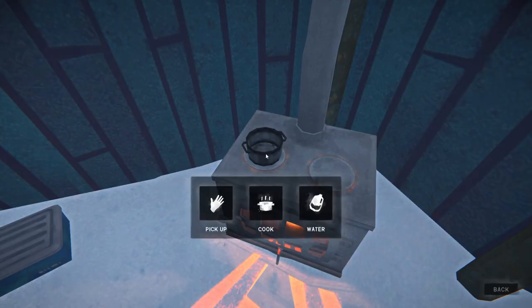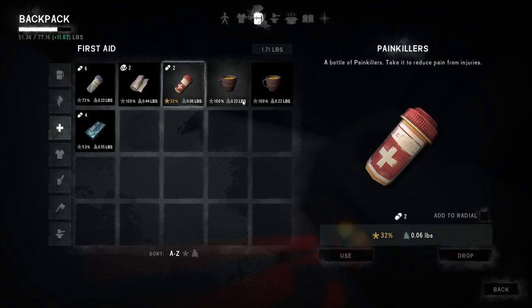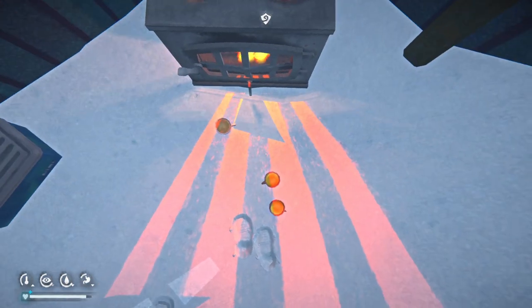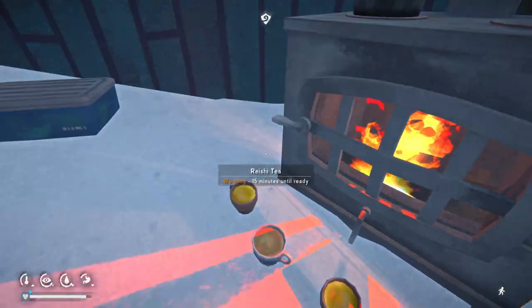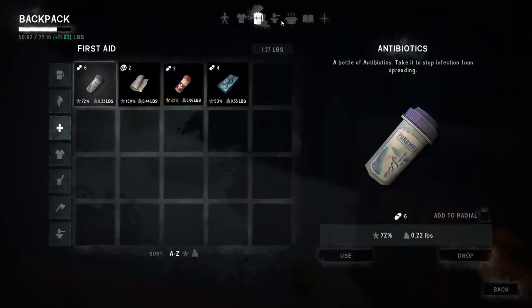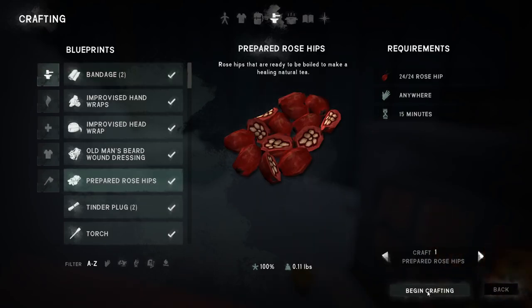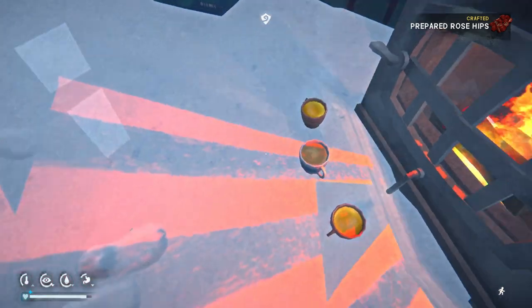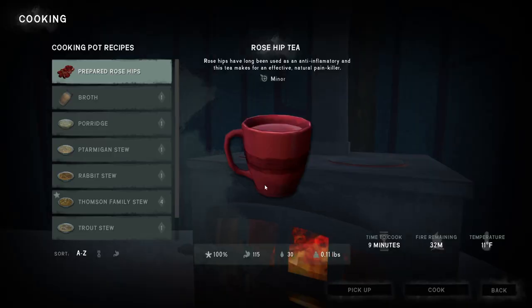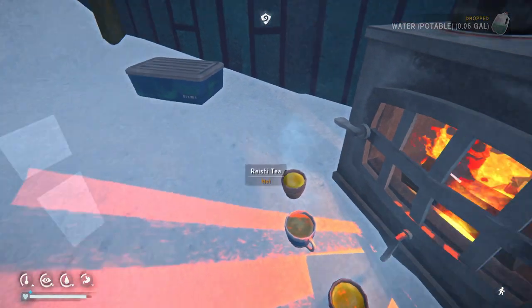I need to make the rosehips - let's go ahead and do that now. 15 minutes - we can do that, those teas won't burn. It should be good. And let's go ahead and cook the rose hip. 30 minutes left on this fire - we are warming up slowly. Do I have anything else to gather? I don't want to drink that.